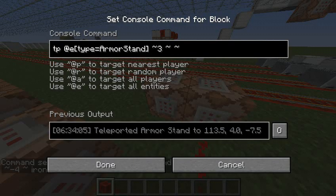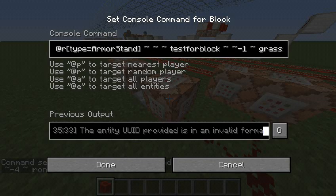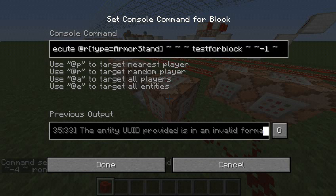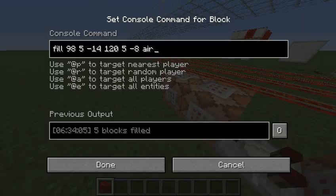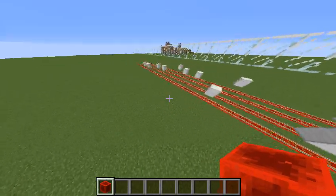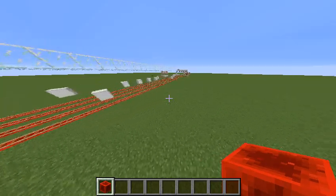The second command over here is teleporting the armor stand three blocks ahead. So that would make it seem like it would go off into infinity, but it actually doesn't, because of this thing over here. It detects if the random armor stand — using @r again — has grass under it, and if so, it kills all the armor stands. Also at the end of video game levels there's a bit of leeway space, so I filled that area with air.